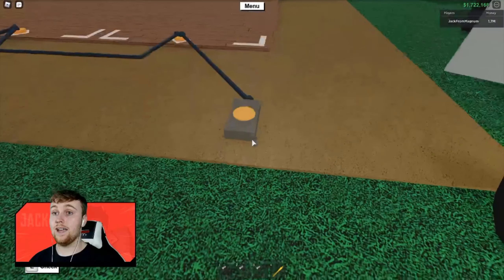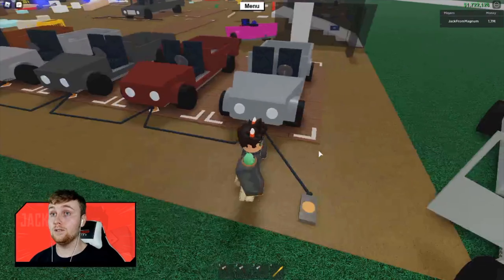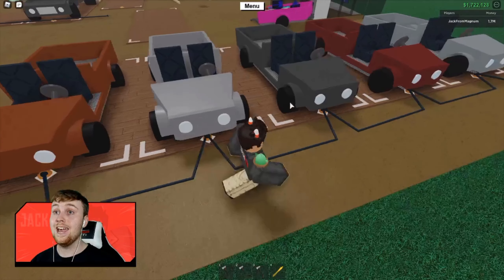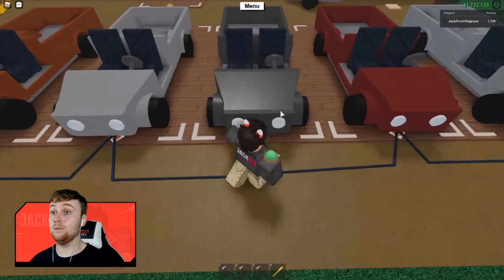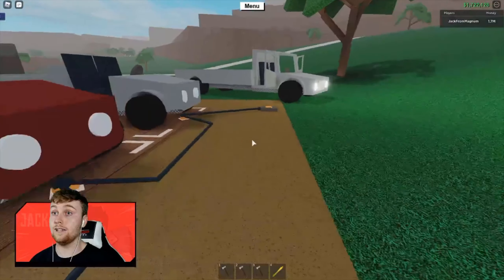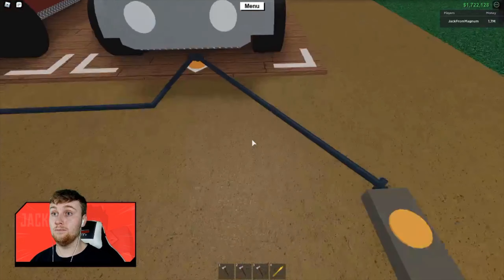We're simply going to hit the button by pressing E and as you can see that has respawned all of the vehicles. Now if you have one of your truck spawners that hasn't respawned, it may be that it has glitched and spawned another truck inside of another, or it may be that there is a broken connection meaning it's not getting a flow from the button, so you just need to go and reconnect that wire to make sure it's going from the wire to the button itself.